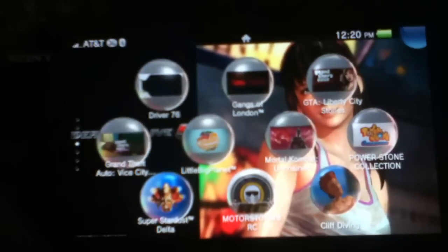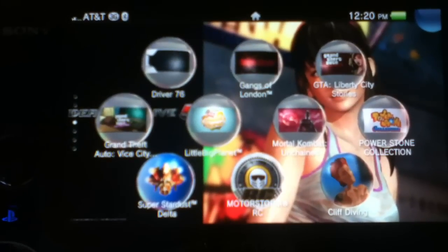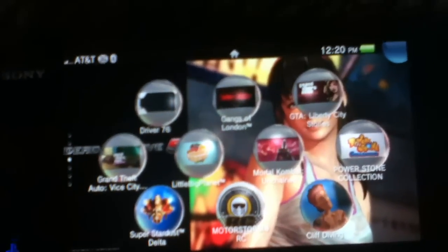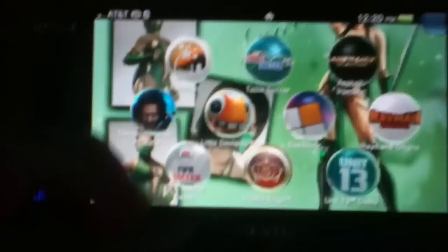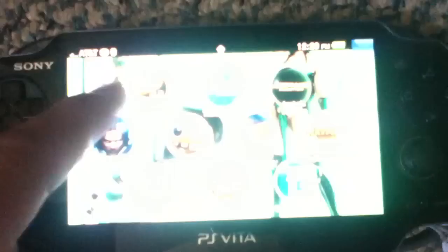I also have Grand Theft Auto Vice City Stories, LittleBigPlanet, Mortal Kombat Unchained, and Power Stone Collection — that's one and two. And this is the free game I got since I have the 3G version: Super Stardust Delta. Plus a bunch of demos — who wouldn't download demos, they're free.